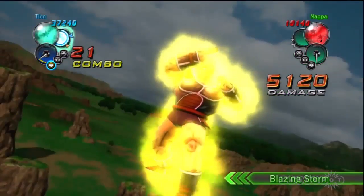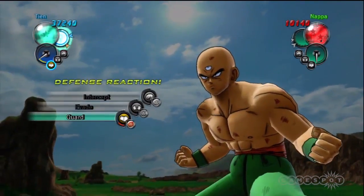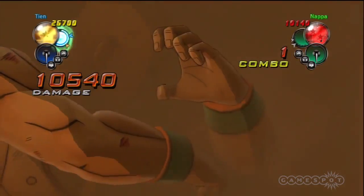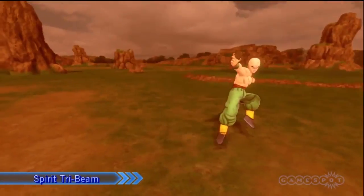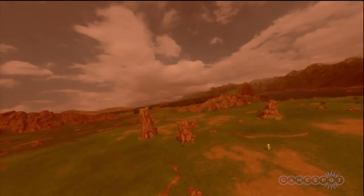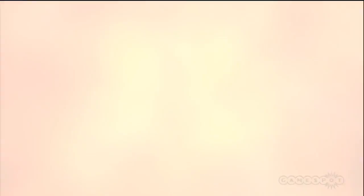Performing the dramatic signature moves of these characters is even less exciting than everything else about the combat. When one combatant's health is running low, the fighters gain access to their spirit gauges. At this point, firing off a Gallic Gun, a Spirit Bomb, or any other super attack is done with a press of the right thumbstick. The visuals that accompany these attacks are appropriately intense, but the simplicity with which they're performed makes them unsatisfying and anticlimactic.